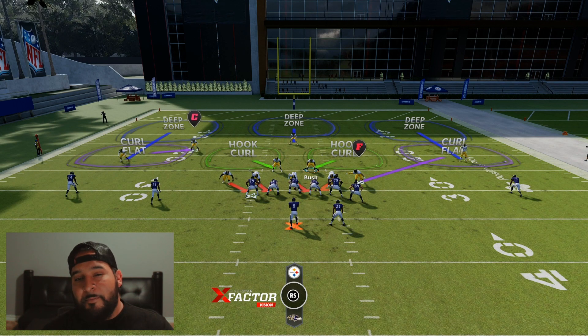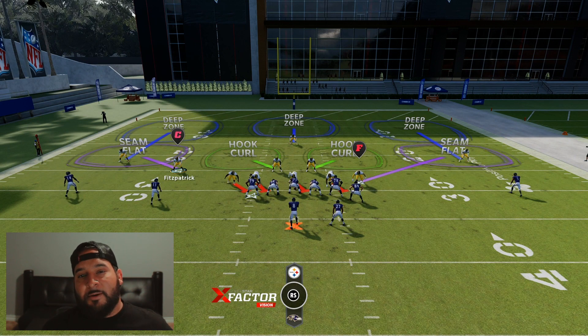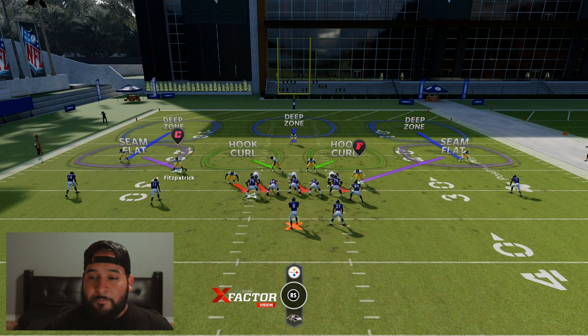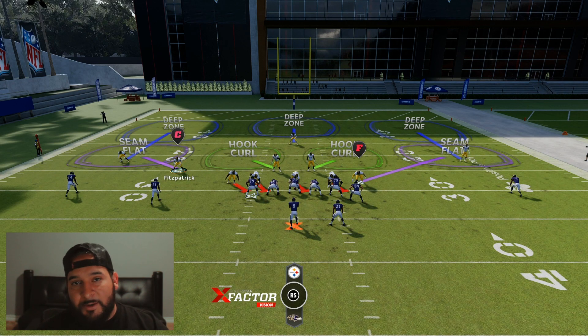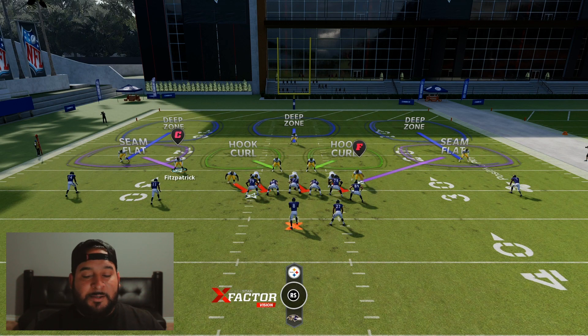Let's go into cover three match and you'll see the difference. Off rip, you can see the difference with the safety I was talking about — that was 15 yards off the line. He's now about four yards off the line, so that's automatically telling me this can be a man coverage, a cover one, or a cover three match. I'm still guessing this is a cover three because the cornerbacks are still about seven yards off the line. Normally if it's man coverage, those cornerbacks are going to be a lot closer. So this is still telling me that this is a match.